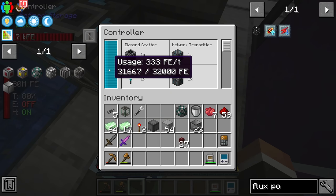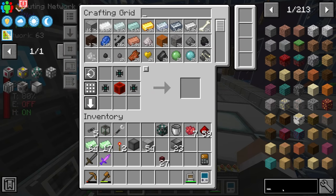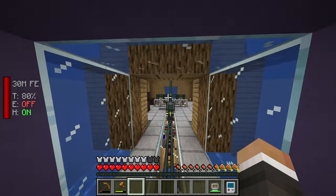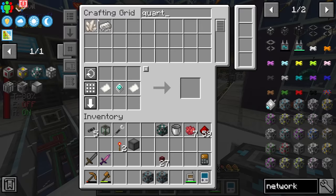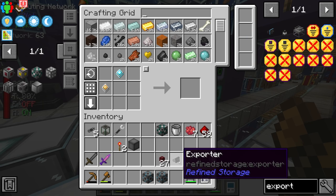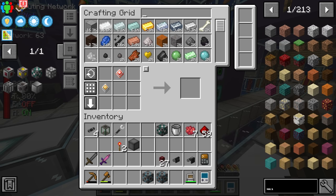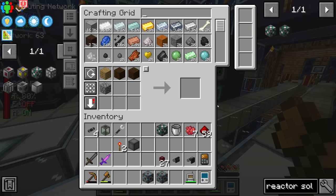We can replace our network transmitter and plug in the network card, which is going to instantly increase the amount of power used by our refined storage system. On top of that we're also going to want to make another network transmitter and receiver to send uranium and retrieve cyanite from the reactor. We also need another network card requiring more quartz enriched iron, and we should definitely look at setting up some kind of requester to keep quartz enriched iron stocked at all times. We'll need another exporter for the uranium and an importer for the cyanite.